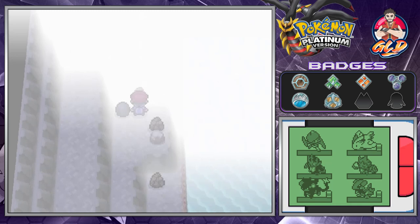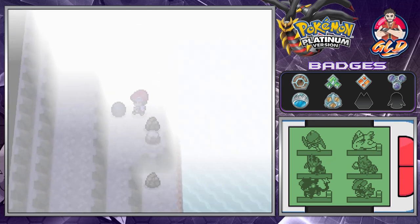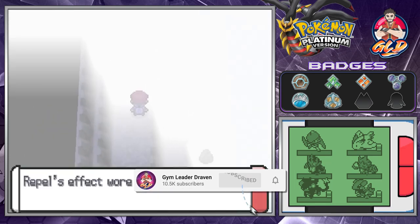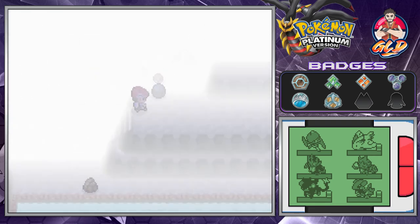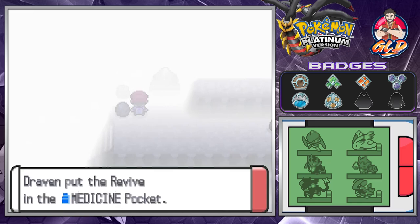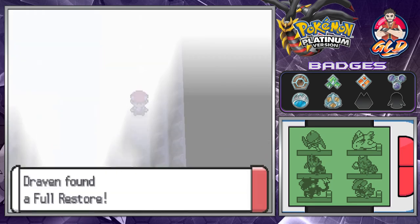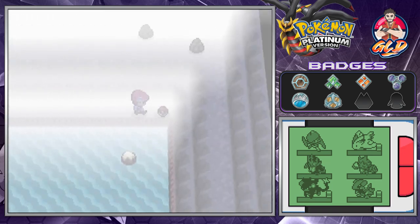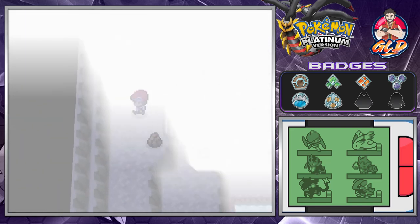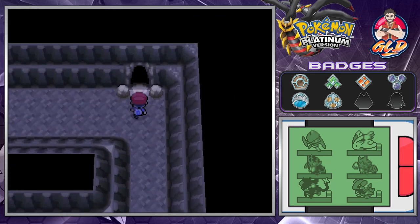We're not going to be battling any Pokemon, just moving and breaking things. Here's another area to Rock Smash and we found Soft Sand, which is good for Rock or Ground type moves. We found a Revive and then a Full Restore. It's like going through a cave in the dark - you just know where to go because we've played it so many times. That's why we don't waste a good move slot on Defog - you only need it to find items.